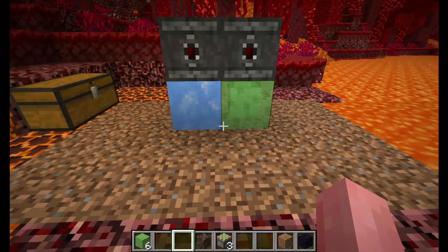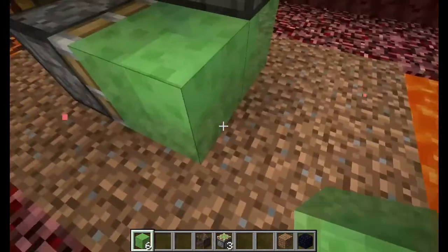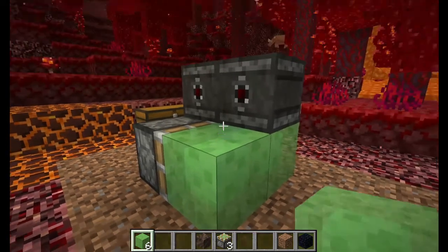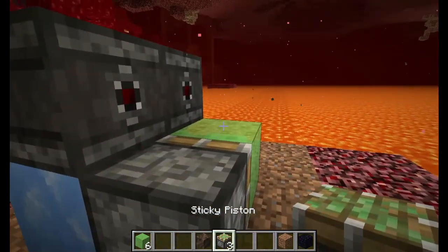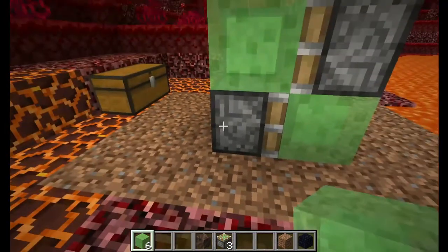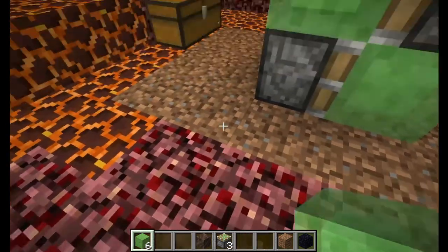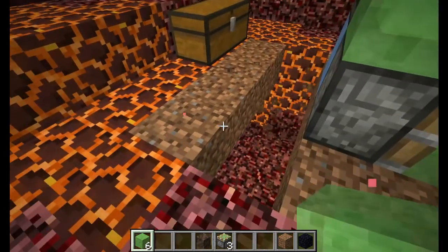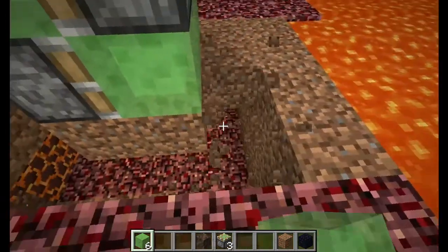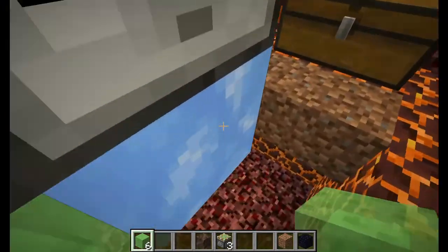Next, we're gonna place a sticky piston facing this way, and a slime block right there, and then a sticky piston there and a slime block right there. If this piston doesn't work, you just get a normal piston and it should work. Now what you'll need here is a four by four by three — three deep, four long, four wide.